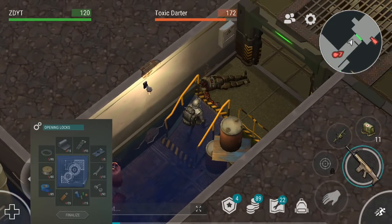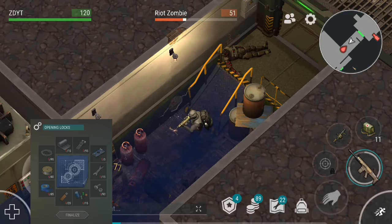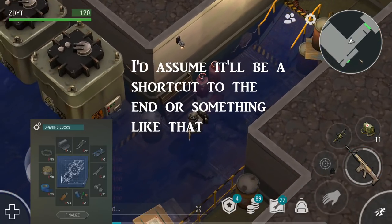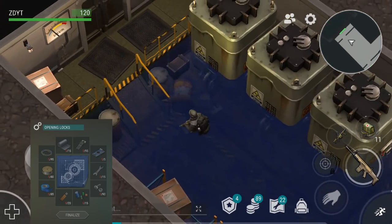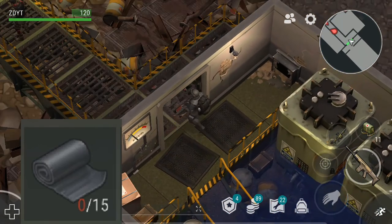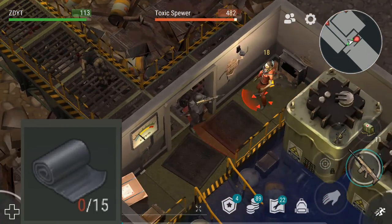Opening locks will affect you because you'll be able to open new doors in the bunker. For example, this door on the left side of my character will now be able to be opened. However, it does require lead, and in order to get lead I assume you'll need the ATV, because I have yet to find any lead in normal gameplay.